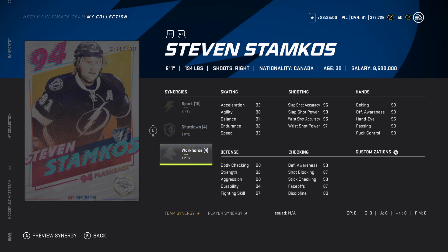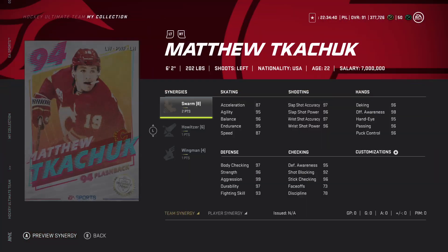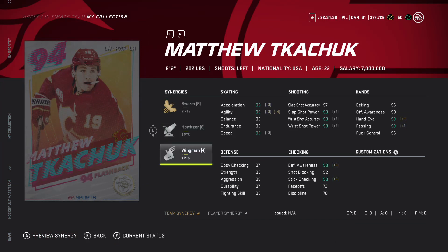There's no argument against Speedster, Howitzer, Workhorse, and Wingman being the top four synergies. Workhorse does three skating stats: Balance, Acceleration, and Endurance. Balance and Endurance aren't as critical but Acceleration is huge, same with Wingman which also does acceleration. Stamkos's card is really good.